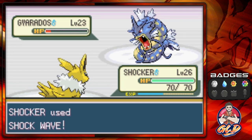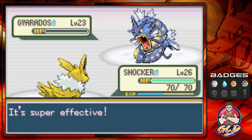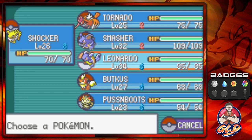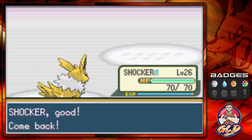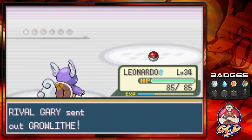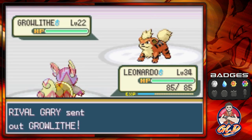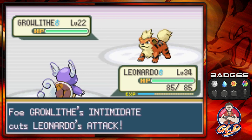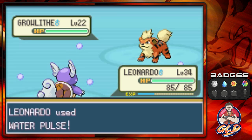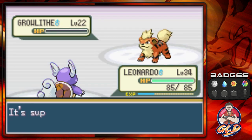Gyarados defeated, no match for Shocker. He's going to be coming out with his Growlithe, so let's switch to Leonardo because we're fixing to evolve this Pokemon. Here comes Leo versus Growlithe — Growlithe likes to lower our attacks with Intimidate, but here comes the Mega Pulse attack for the win and there goes Growlithe.